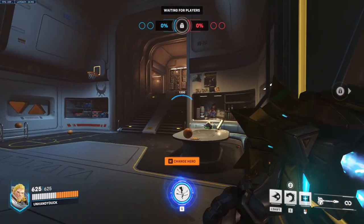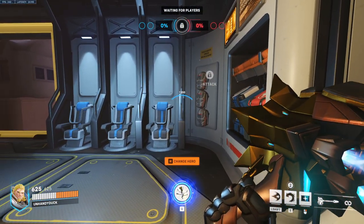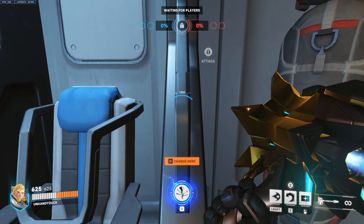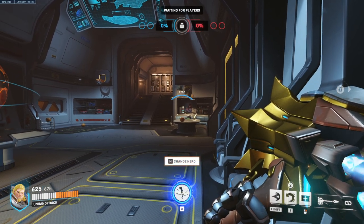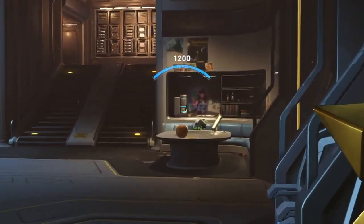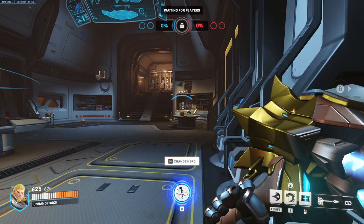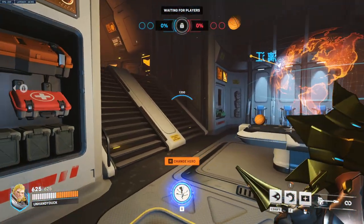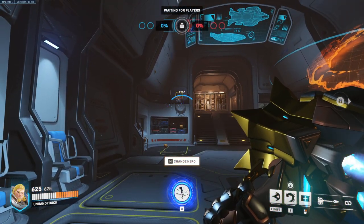Up next we have Reinhardt. We're going to walk all the way over to these chairs, walk right into this post here, lining ourselves up in the middle the best we can. Then turn and look at the coffee maker. I'm using crosshair dot size 2 for Reinhardt to make this a little easier. Put the crosshair right on the blue line, crouch, then flamestrike, and it'll bounce, bounce, bounce one more time, and that'll go in every time.